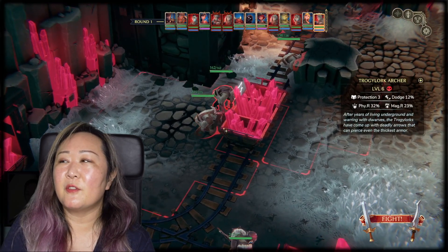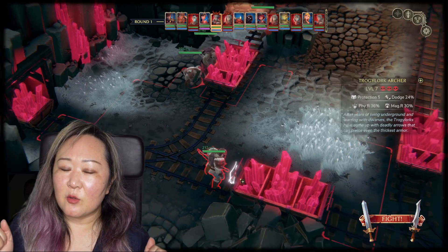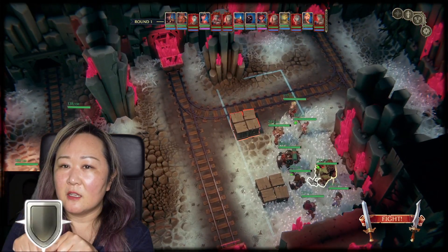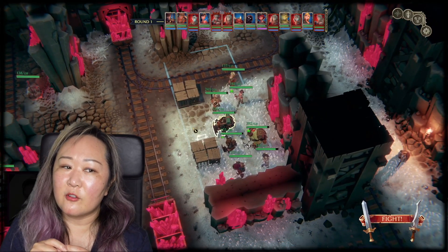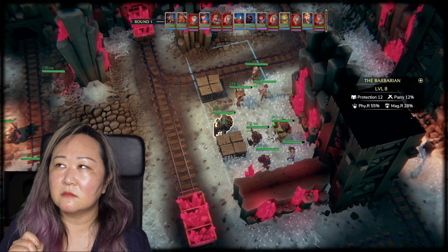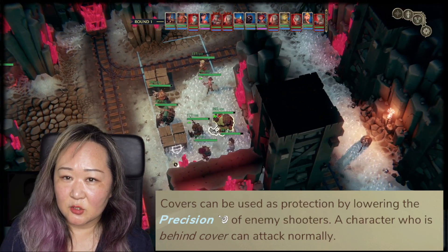For example, if there's a crate, a desk, something you can kind of take cover behind, it'll show a little shield symbol. It'll show that you have some cover, so the enemy needs to be more accurate to hit you.